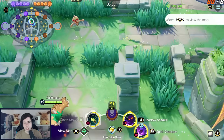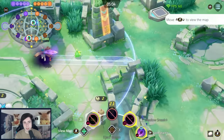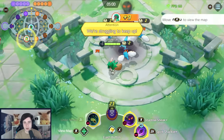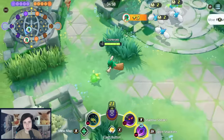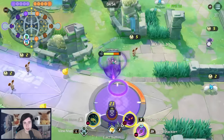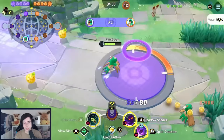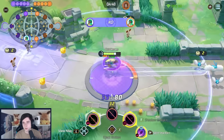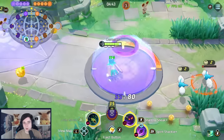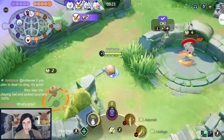Spirit Shackle Decidueye plays pretty straightforward in team fights. If you have no vision on opponents, use Shadow Sneak to scout around — if it flies to an opponent, charge up Spirit Shackle. It's not a basic-attack-heavy Pokémon in team fights. You use Shadow Sneak to seek out opponents, hit Spirit Shackle, stay far away, charge up the next Spirit Shackle, and just aim those as well as possible. That's pretty much it.